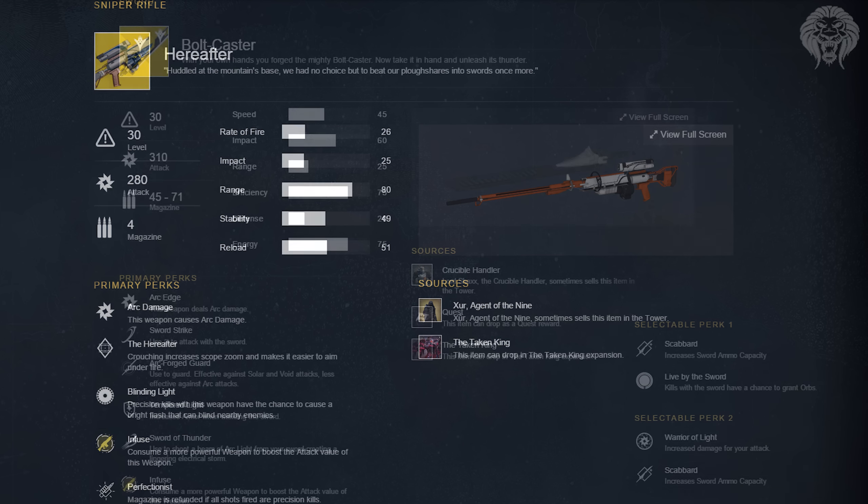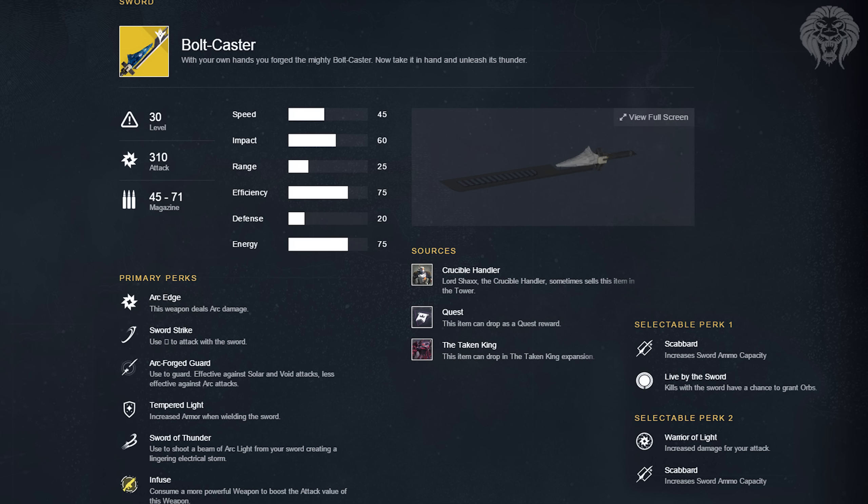Now we get into probably one of the coolest features of the DLC — three exotic swords, one for each element. The arc sword is the Bolt Caster. You use the attack button to swing, and you can guard, which is effective against solar and void attacks but less effective against arc. It has Tempered Light for increased armor while wielding, and Sword of Thunder — hold the shoot button to fire an arc beam from your sword creating a lingering electrical storm. Kills have a chance to spawn orbs, and you can increase ammo capacity and damage. Notably, Lord Shaxx is listed as a source, so you may obtain it through his packages.